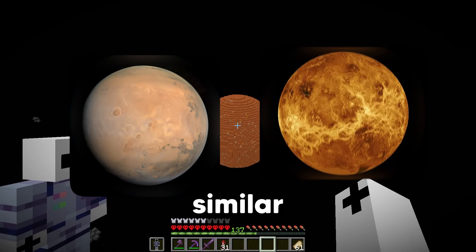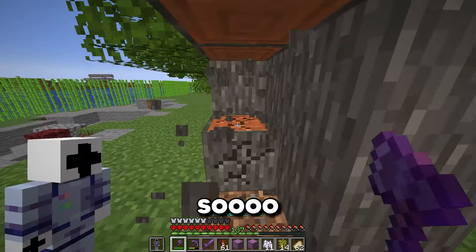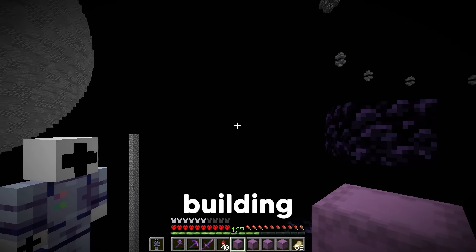Now we can get started on building Mars — the Elon Musk planet, since he's trying to get us all to move there. Mars looks pretty similar to Venus. Mars is actually 53% smaller than the Earth, and it also has two moons. Now that is Mars complete. I brought a villager up here because he's Elon Musk. Tommy, why are you trying to move everyone to Mars?